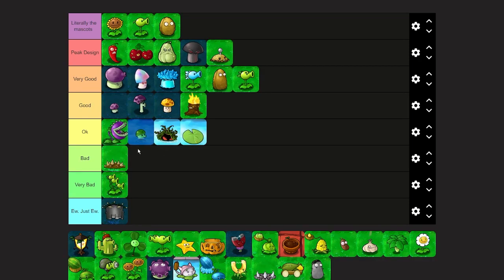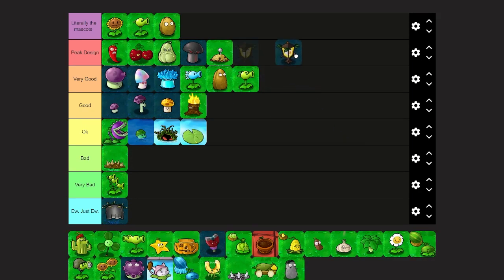Plantern — I like Plantern, I'm not gonna lie. It's not really based on anything from real life, but you can tell it's a plant. It fuses the concept of a plant and a lamp together — it looks like a lamp with a stem. Even the name sells it: plant plus lantern. I'd say very good, maybe even peak design. Let's put it at low peak design.